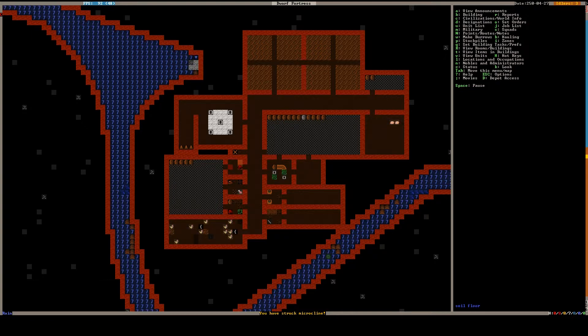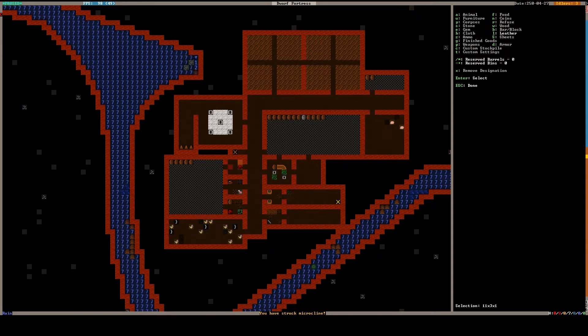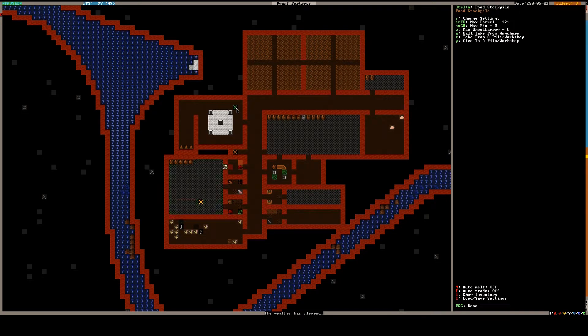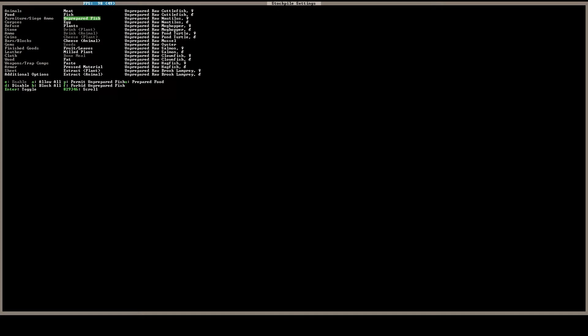I'm going to add a stockpile back here as well — just a leather stockpile. We don't need to change anything about that. I've also ordered a leatherworks here, which is probably not going to be built yet. We're going to store leather goods next door. We also have the fishery where fish come to die once they've been fished, and a kitchen that will render fats into tallow once we butcher things. Fat and pastes can be stored here, so rendered fats can also be stored in here.